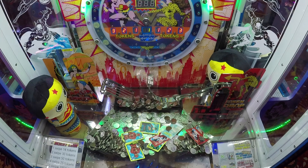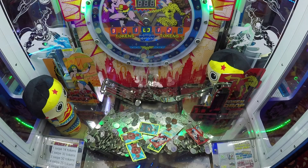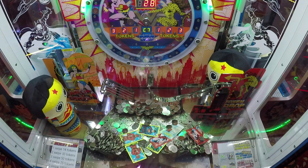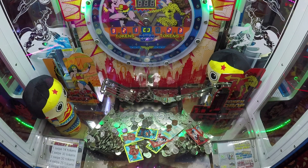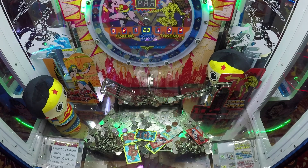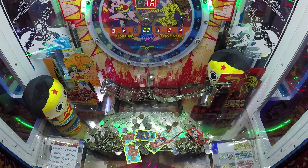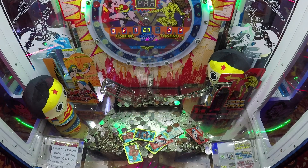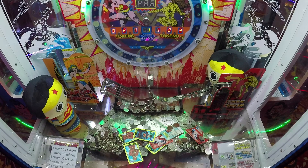I'm basically holding the button in so it keeps playing, hoping to get a bigger stack of coins into the lower part of the machine so the cards get a better push. That Aquaman is getting close to the edge — it looks promising. But we've been there before and it swam back into the machine. There's a lot of Flash too. Oh well — there it goes, that Flash to the left was ready to fall and it did.